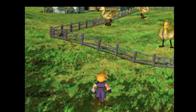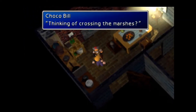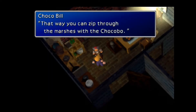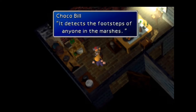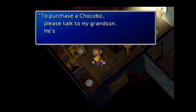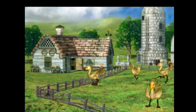This is the chocobo ranch, so we're gonna want to go to the area where I can buy the greens for them. Yeah, the Midgar Zolom is there, so we're gonna need the chocobo to pass the sand. It's not recommended to fight the Midgar Zolom right now because it's too strong. I don't think this is where we get them — we probably have to go up here.